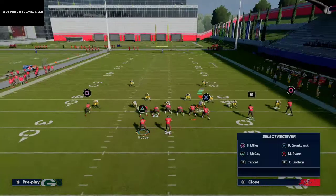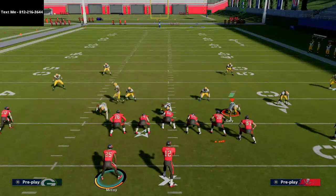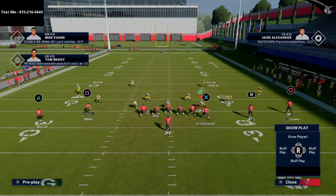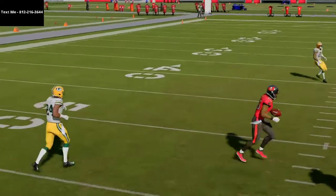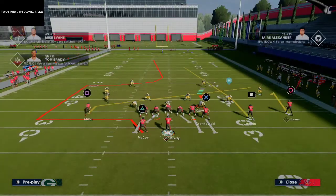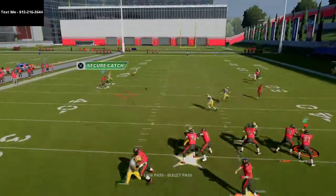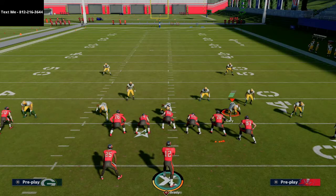The defensive counter is to base-align coverage. This brings a slot corner to the left side of the field. If you motion out your outside guy, the corner does come out and guards it. But right on the inside cut of the route — even with the base align — because you smart-routed it and it goes deep, you can turn this into a very nice slant-post, inside-breaking route. Low ball and pass lead inside against man-to-man coverage.